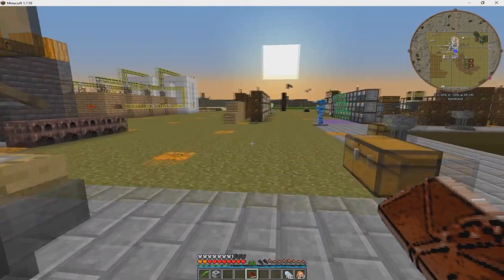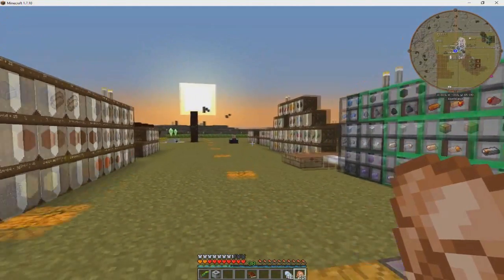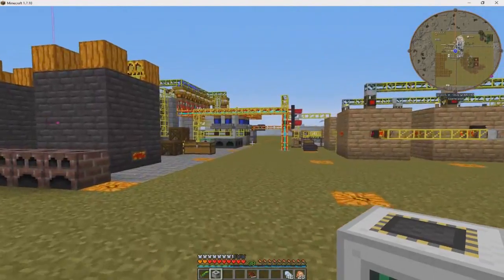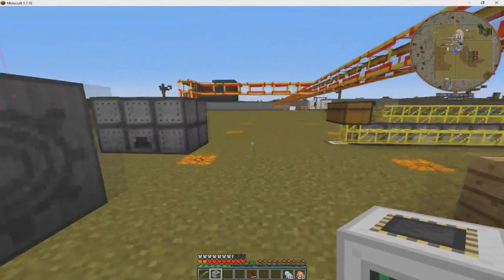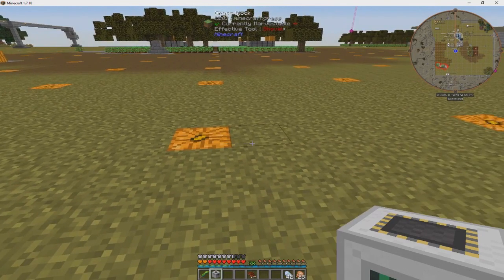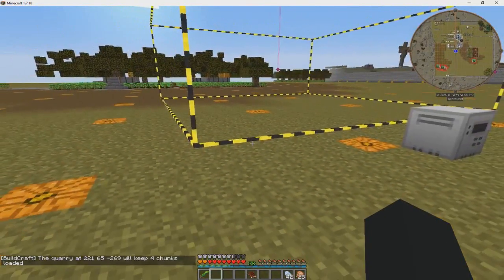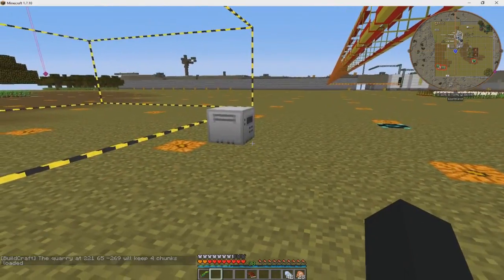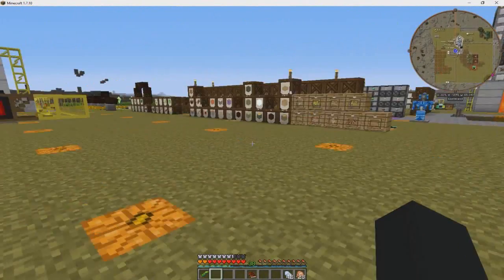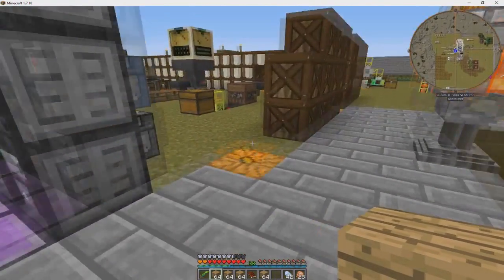Holy cow, would you look at that — it is almost the end of the day again. I think what we'll do is find a nice spot somewhere around here that I don't have any underground pipes built — right there, that will work. I'll need a couple of chests and some pipes coming off of there, and we will get the quarry working. Let's go get a couple stacks of wood to make a few chests with.